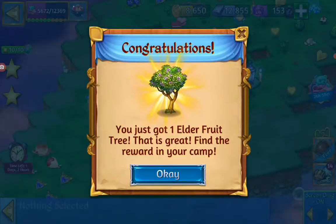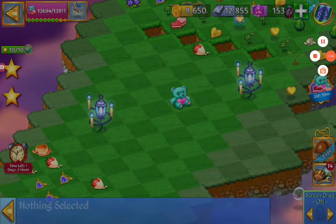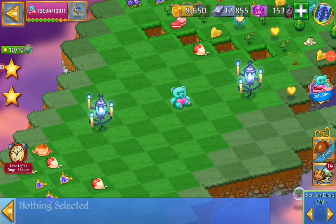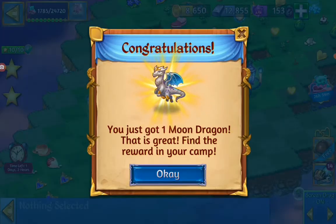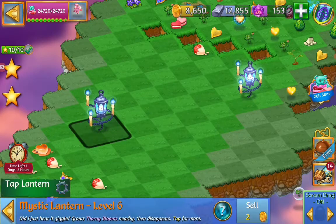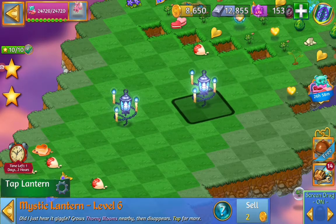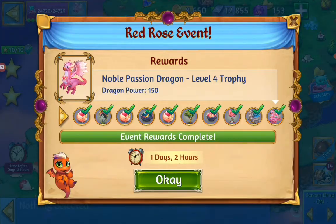The nest. Tree. Nest. And we got the dragons with the last Cuddlemuck snuggle. Here we got the dragon and the passion dragon. So we finished up. Got the two lanterns left. We finished the event and we will head back to camp and get our rewards.